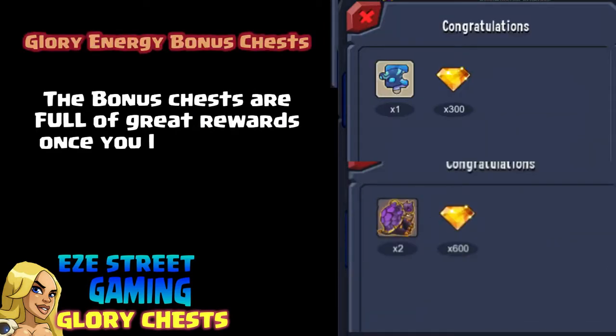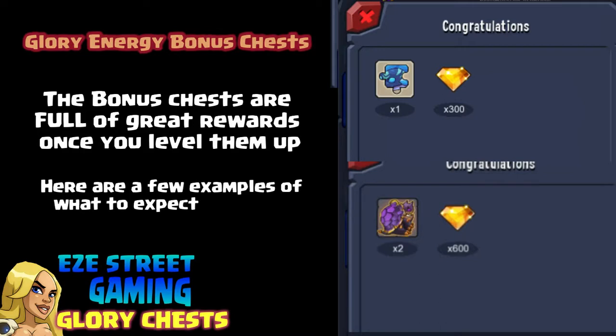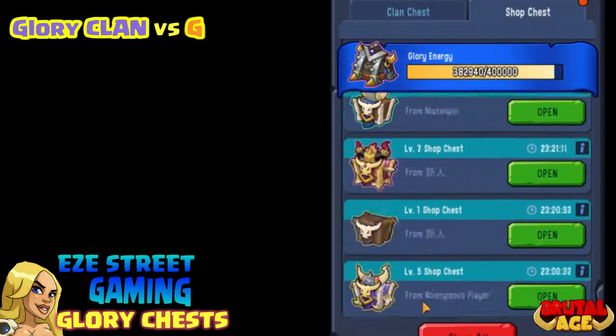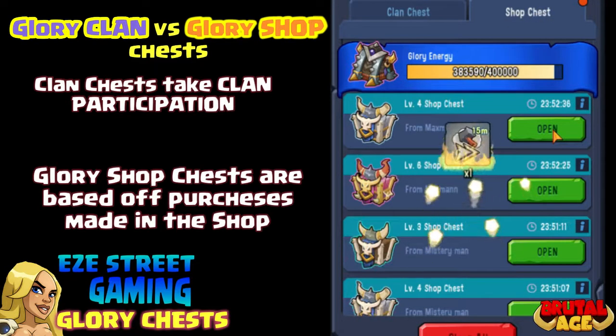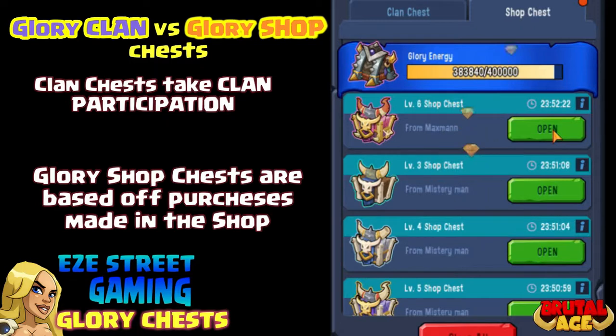Here's an example of some of the prizes that I've got. Now there are two different types of chests you can get: Glory Clan Chests and Glory Shop Chests. The Clan Chests are based on the achievements of the whole Clan, and the Shop Chests are based on what you buy in the shop. So there'll be different levels of chests based on the commitment you have.